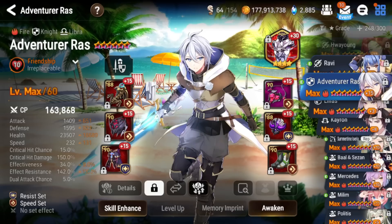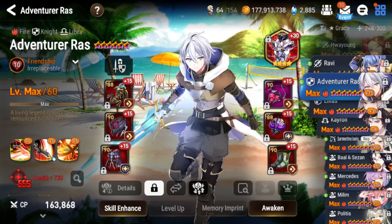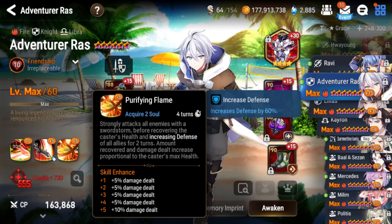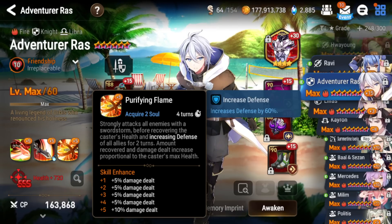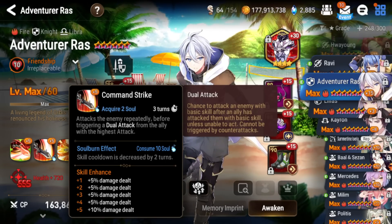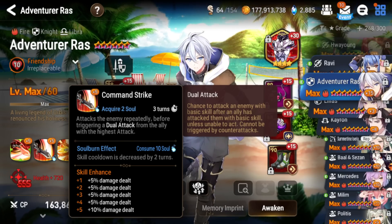Let's look at his skills real quick. His S3 is a heal for himself and a defense buff to his entire team. Defense buff is one of the best buffs in the game — it obviously mitigates damage for your team. Just having damage mitigation as a knight when you can also hold an Aureus artifact makes it so you can prevent your team from taking a lot of damage.